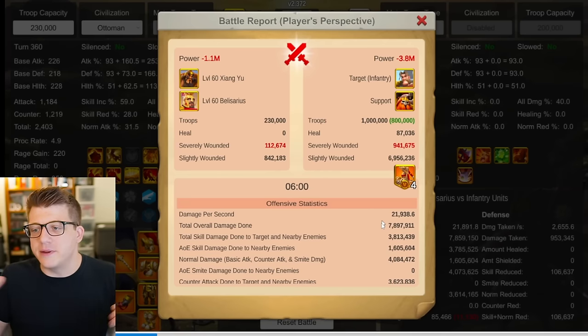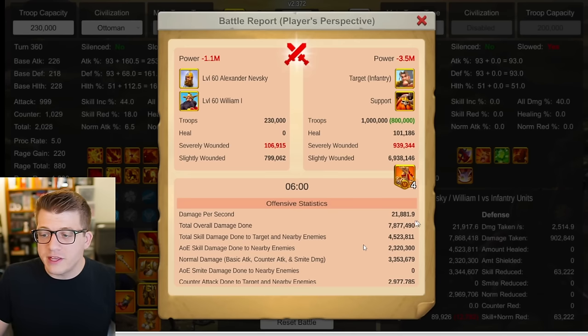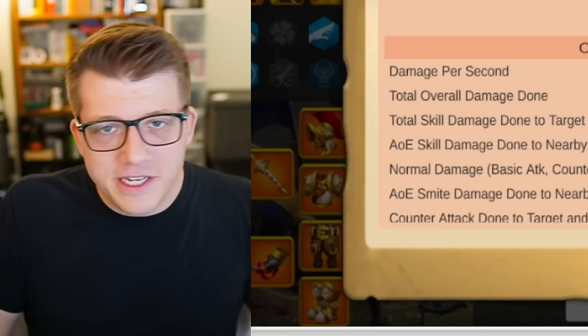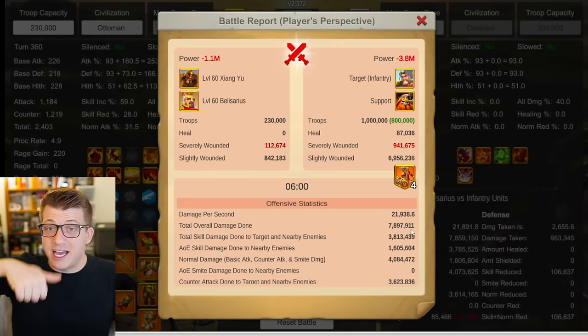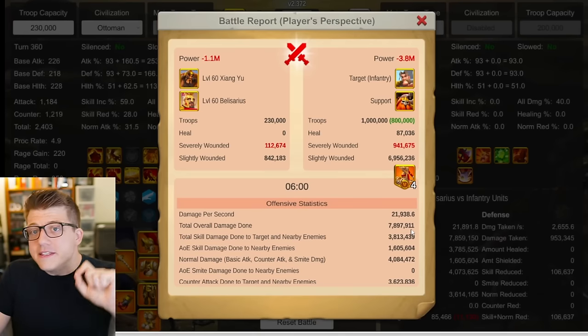Going back to Belisarius: testing Zangu-Belisarius in the AoE swarmed scenario gives 21,900 DPS and 7.8 million overall damage — slightly better than Nevsky-William. However, Zangu is very squishy: when targeted, his self-slowdown kicks in and there's no tankiness, so this is the definition of a glass cannon. You'll output a lot of damage but you'll get hurt badly when swarmed. Nevsky brings health, defense, and reduced damage from surrounded units — tankiness that Zangu simply doesn't have.